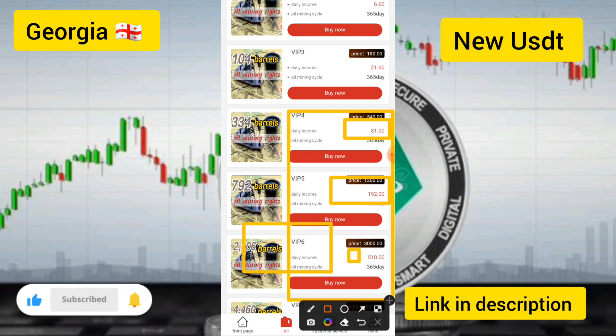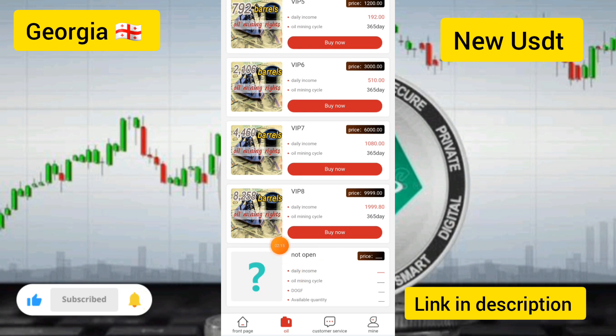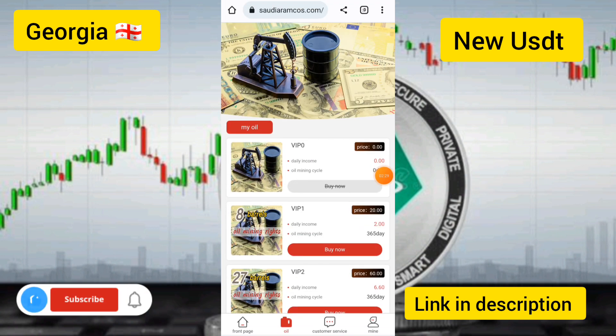If you upgrade to VIP six, you can earn up to 510 USDT in daily income. VIP eight costs 9999 USDT and the maximum daily earnings are 1999 USDT on this site.